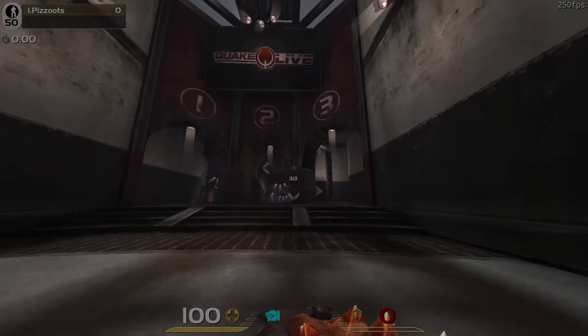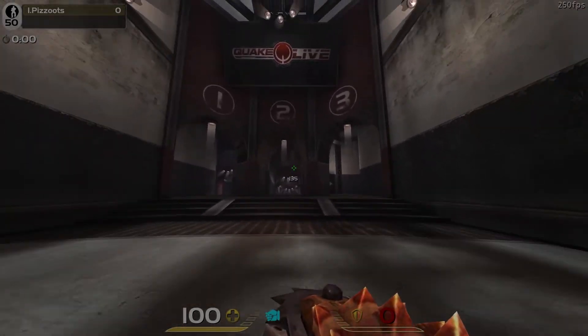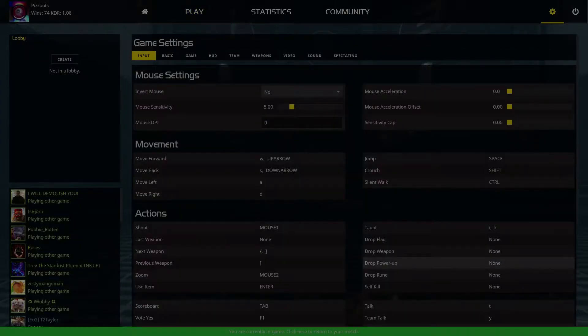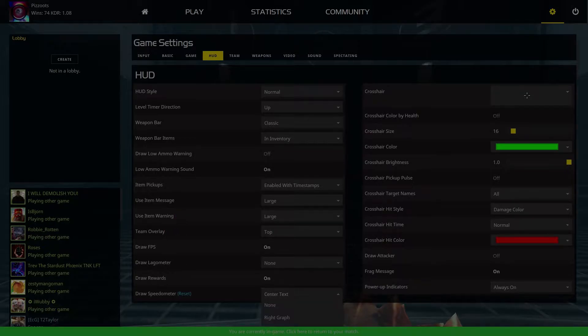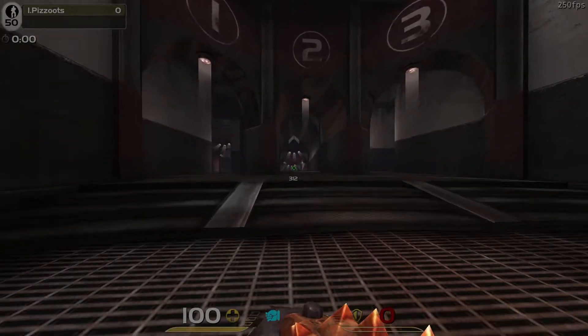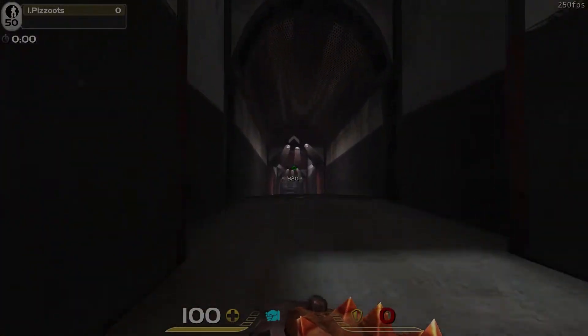To teach you how to strafe jump, we're going to be using Quake Live for its visual representation of key presses. The first thing you want to do is make sure your speedometer is enabled to give you the best representation of your speed. You'll notice that the max running speed is 320 units per second.